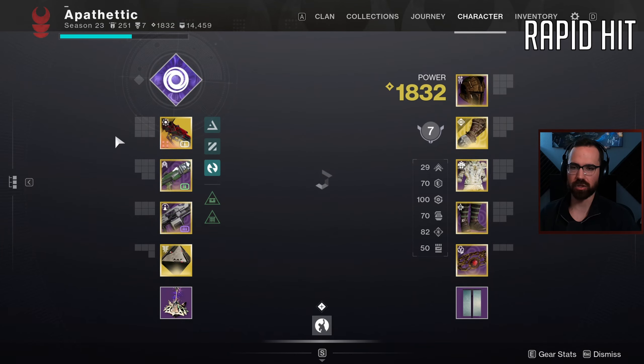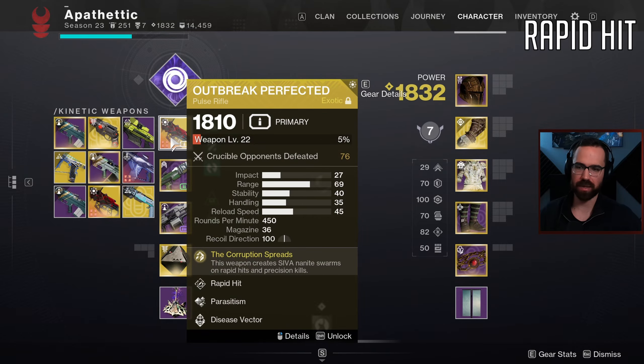I would say overall you definitely notice it just becomes like a laser beam the more you hit those shots. And I feel like flinch is basically non-existent on this Rapid Hit roll.